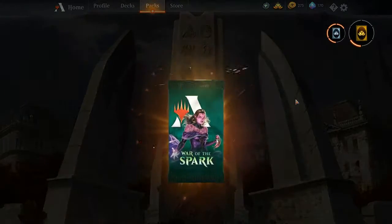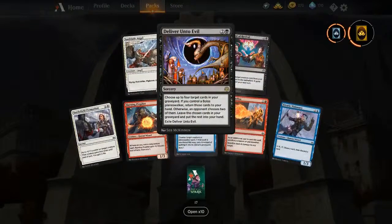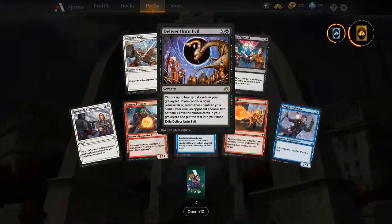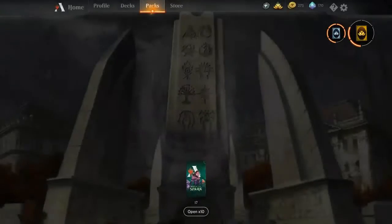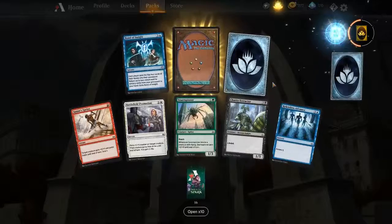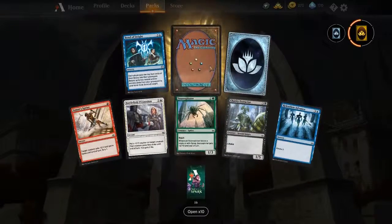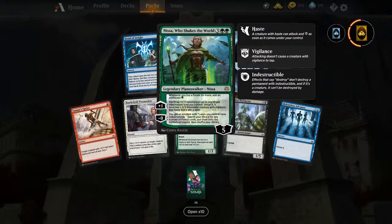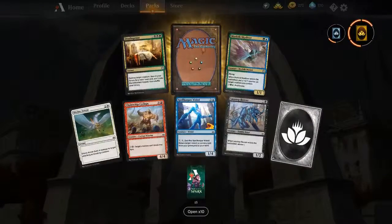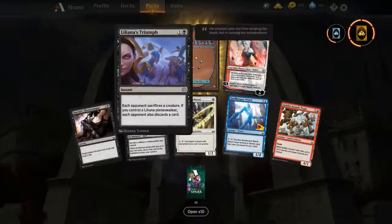Let's open one at a time so we can see all the cards in this set. We've got sunblade angel, bond of revival, deliver unto evil. I want this card to be good — drawing two from your graveyard, it's on rate with other cards. Eternal witness is pay three to get one card back, so that's fair. Who Shakes the World is really good — turning creatures and lands into creatures permanently is powerful. Sarkhan the Masterless turning planeswalkers into 4/4 dragons is awesome, and I think that's good in constructed.